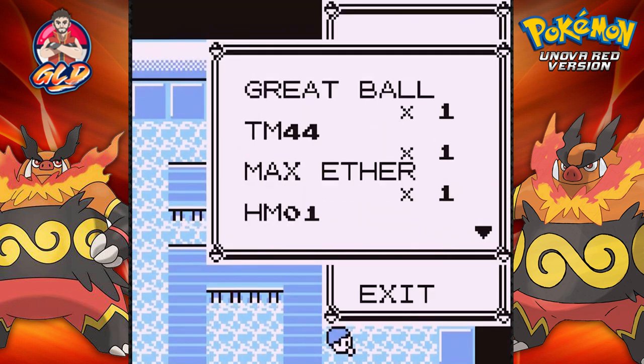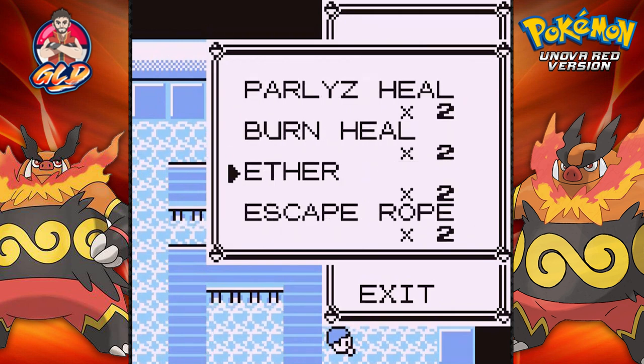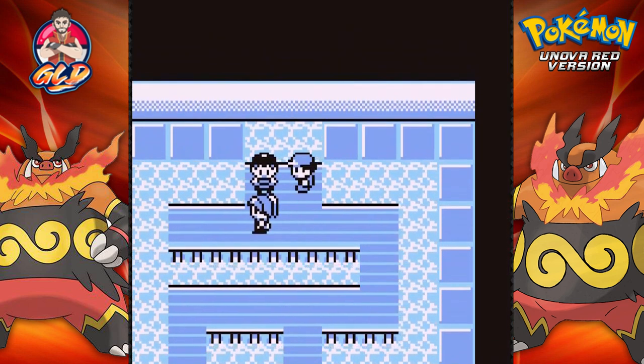We've got a nugget, so let's go ahead and use an ether and restore bind. We're going to do this against Staryu and Starmie's equivalent coming up.